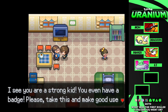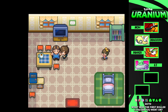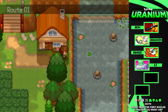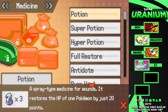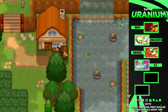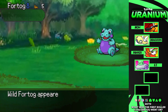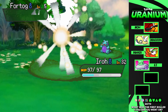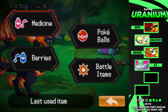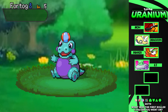Let's talk to this guy over here — he gives us an Old Rod, even though we already have a Good Rod. This is Route 1 where you get the Old Rod, and it's also here that we're going to go fishing for a Fortog. We start throwing in the Old Rod and — there we have it — a Fortog at level five. Should be a fairly easy catch.